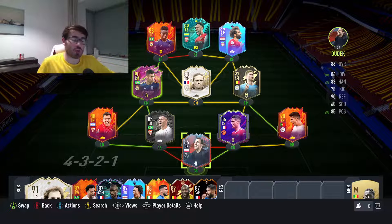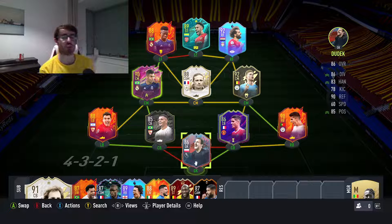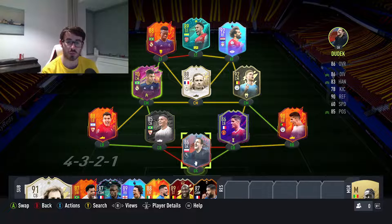Hi guys, welcome to another FIFA 22 video. Today I'm doing a tutorial guide on player traits — we've done a few of these this year on the channel. I was looking on YouTube earlier and noticed there were no videos explaining what player traits are specifically in Ultimate Team, and how they can benefit or hinder a player. Most cards, whether from SBCs or packs, will carry player traits. Some are AI traits, and some are controlled by a human depending on what you do in game.